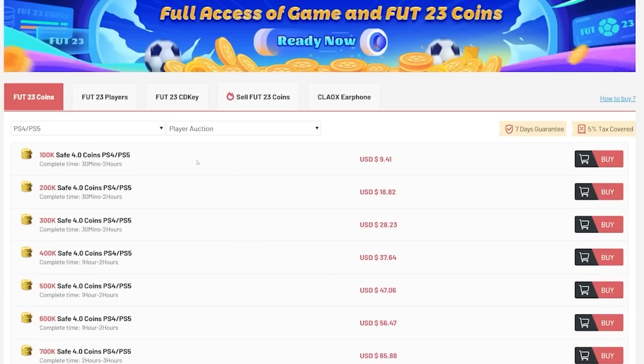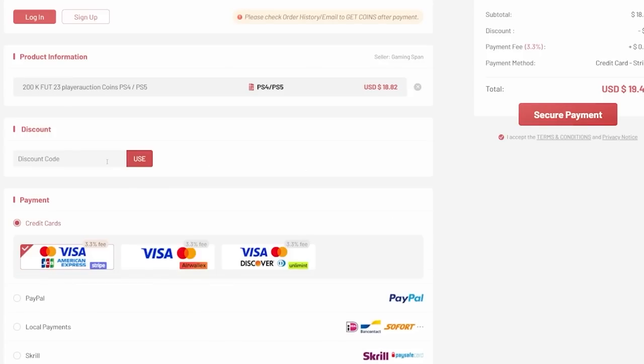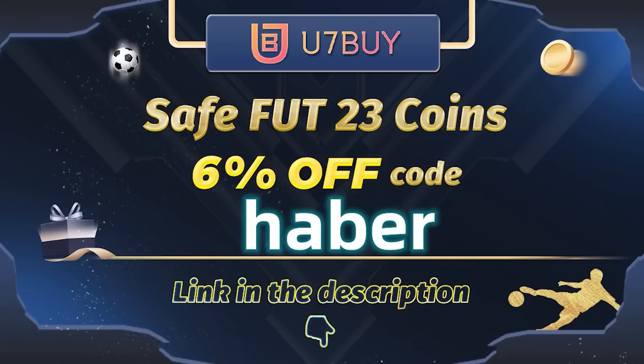If you guys want cheap, fast, and reliable footcoins, check out u7buy.com. There is a link in the description down below. Make sure to use the code HABER to get yourself 6% off all of your purchases.